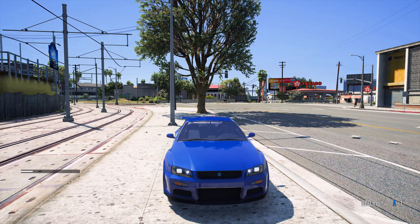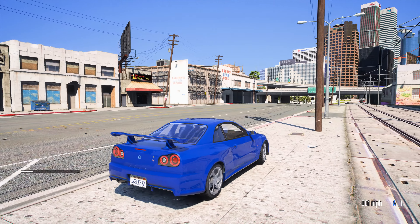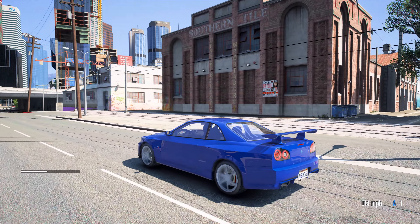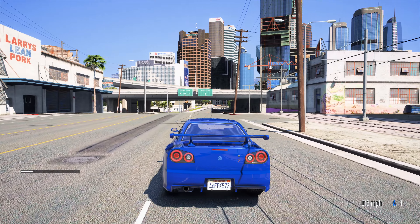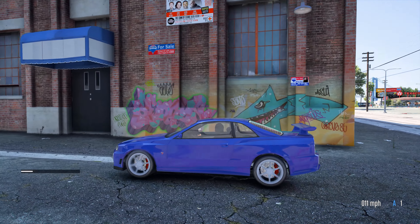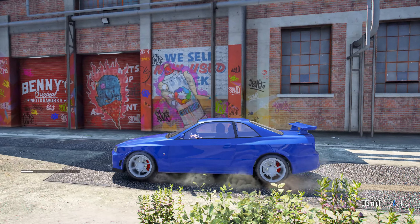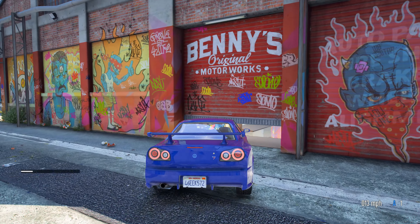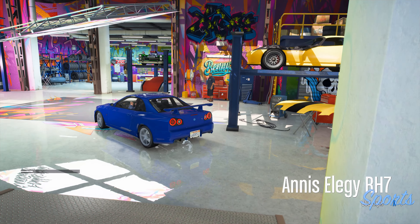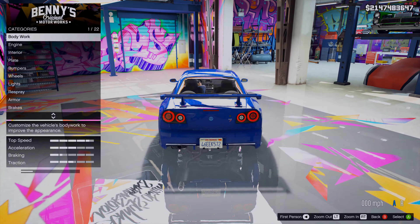Hey, what's going on? Back with another video, and today we're going to be modifying the Elegy RH-7. You've never heard of it because it's not in the game, but it is of course meant to be an R-34 Skyline. Somebody with a keen eye could probably say there's a lot of R-33 mixed in there, but this is meant to be the GTA lore version — the Grand Theft Auto Universe version of the R-34 Skyline. One can only assume there's going to be legions of modifying options, so let's just hop in here and get it modified.